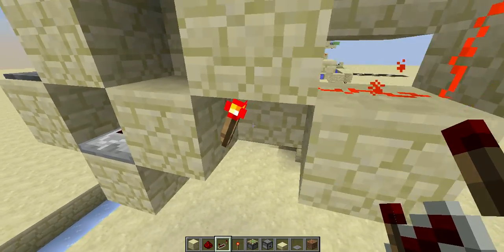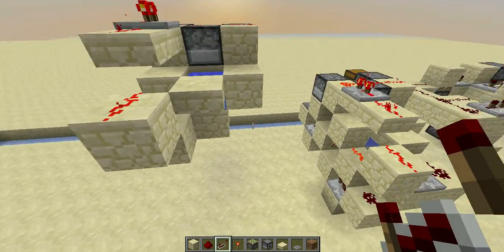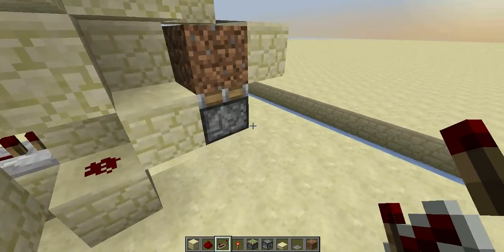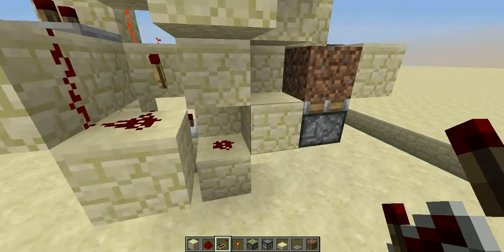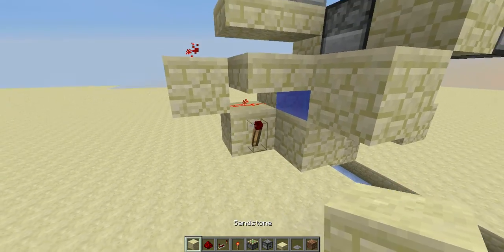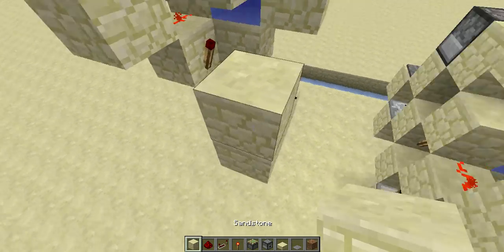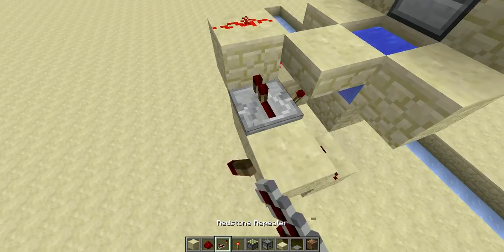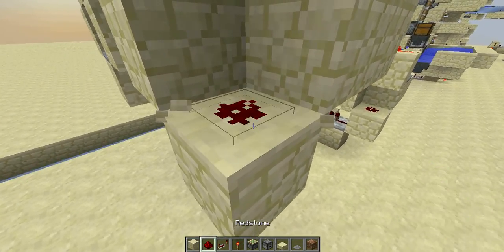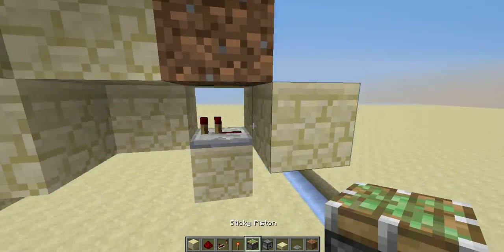This would be the rest of the circuit, and this thing will be the clock that runs the dispenser and also the sticky pistons. On the other side, you'll place a torch right there, and then get the signal from here to the upper block, and place the rest of the circuit on two ticks. Then the redstone here will go to activating this sticky piston.